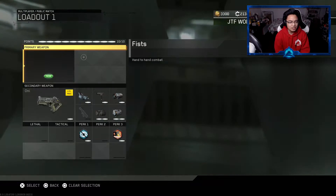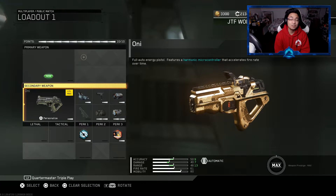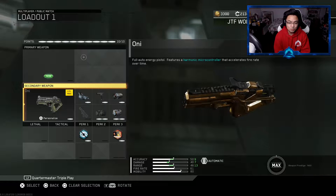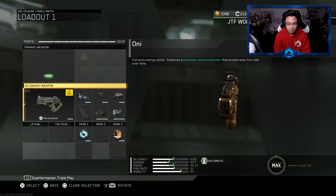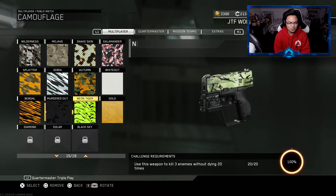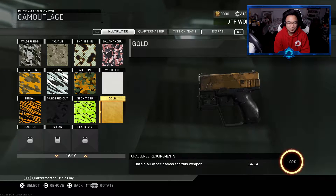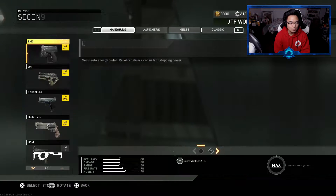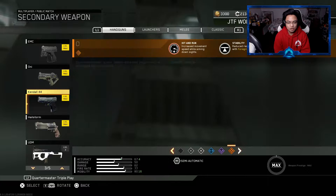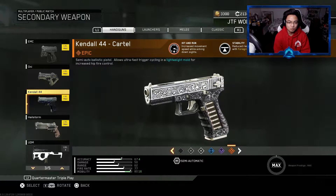Either way, let's get something started here. As you guys can see, this is the Oni in gold which we got in the previous episode. If you guys haven't seen it, go and check it out — it looks absolutely great in gold, it just looks fantastic. Opposed to the freaking EMC which only takes the top — not even the grip. Come on bro, you're slacking.